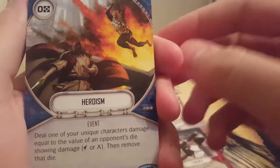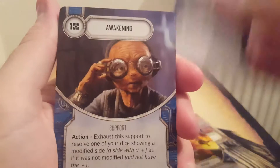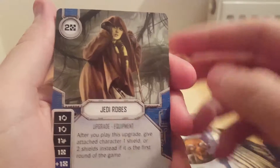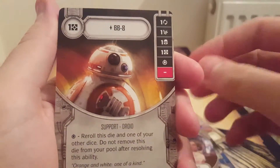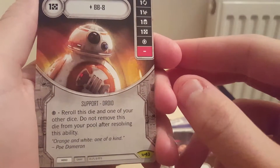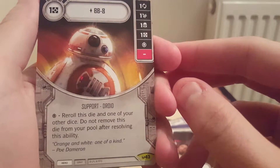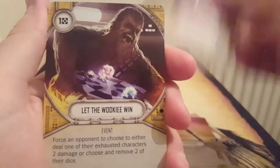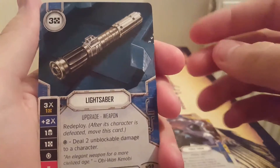Heroism. Awakening. Awakening. Jedi Robes — which is what that other die was, just a random Jedi. Daring Escape. BB-8: reroll this die and one of your other dice; do not remove this die from your pool after resolving this ability. Rey's Staff. Draw Attention. Let the Wookiee win — always let the Wookiee win. Use the Force. Force Throw, which is the other die I've got.